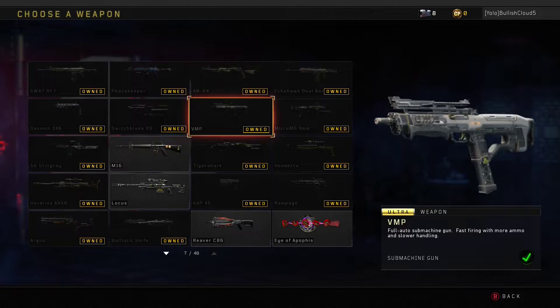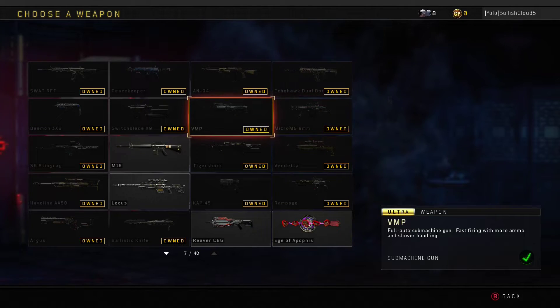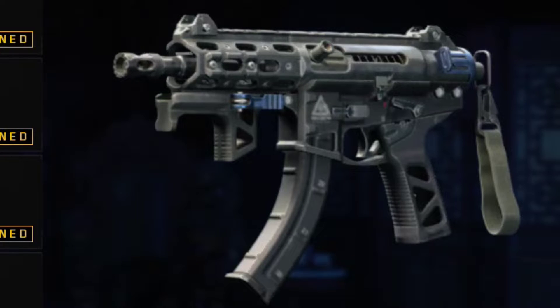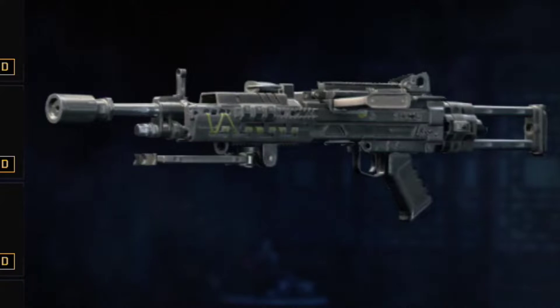You have a choice of DLC weapons, mastercrafts, and Mark 2 variants. Here are my top five DLC weapons you must grab if you don't have them already: number one, the VMP — the god gun of Black Ops 4; number two, the Micro, which is really overpowered up close; number three, the Daemon 3XB because it absolutely shreds at all ranges if you have a good trigger finger; number four, the Peacekeeper because it's really easy to use; and number five, the Tiger Shark LMG — the best LMG in Black Ops 4.